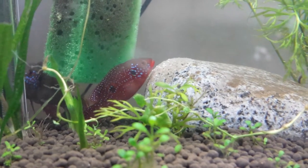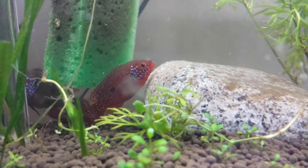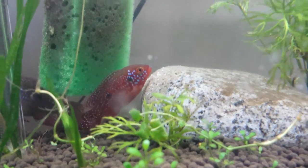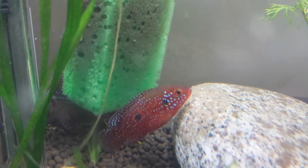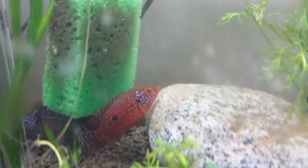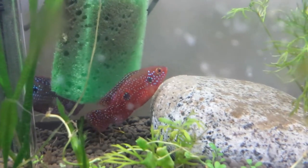Here we have the first spawn from this pair - first time I've ever had eggs in the tank. I've bred guppies in the past but never any cichlids, so I'm very excited about this. I see some of the eggs - I want to say about 10 of them are turning white, which I guess means they weren't fertilized. But it's the first go around for this pair so I'm not too concerned.